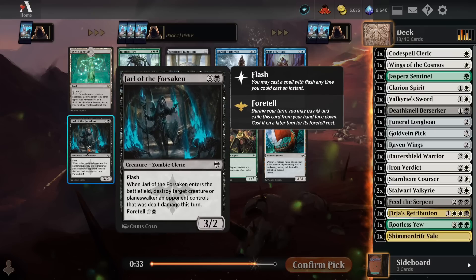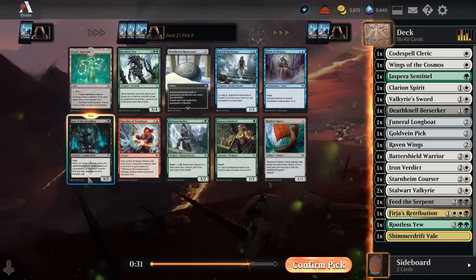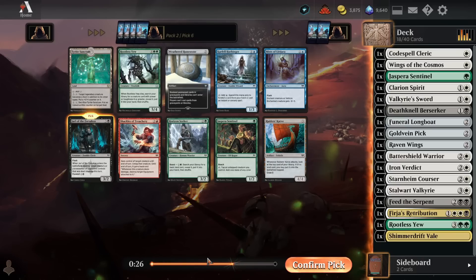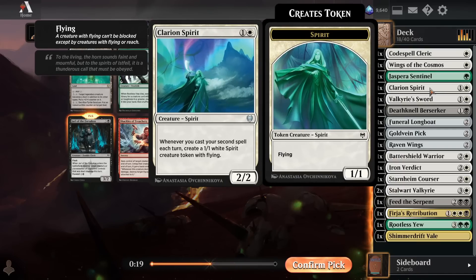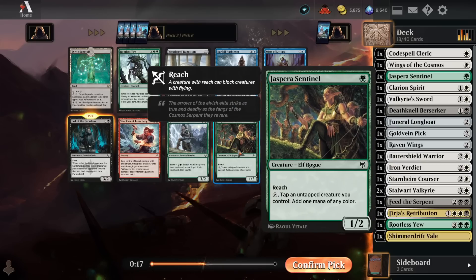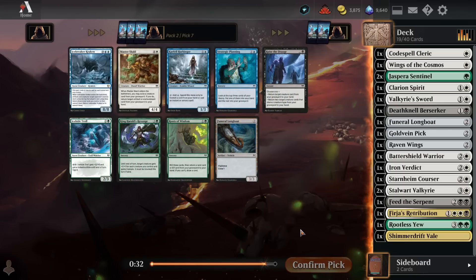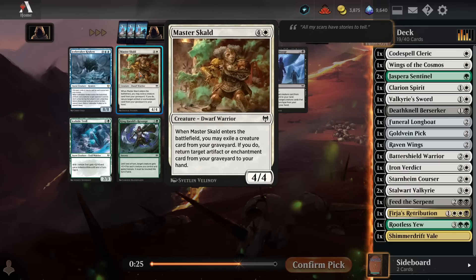Not much going on here. Jarl of the Forsaken is fine — playable. There's a second Draspera Sentinel and another Rootless Yew; I knew I was turtling around with green for some reason. Now that I have a Clarion Spirit though, I want to get so much faster. I guess more 1-drops helps with that, even if they're green 1-drops. I'll go Draspera Sentinel here. I'll take a Master Scald — it gives us a main-deckable way to return Furia's Retribution from our graveyard to our hand, and if our opponent uses something like a Broken Wings to blow up our Goldvein Pick, we can also pick that up.